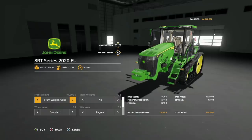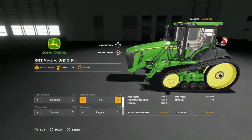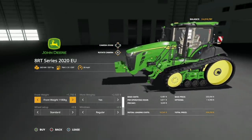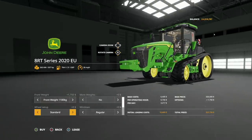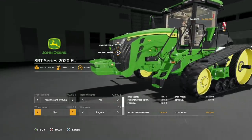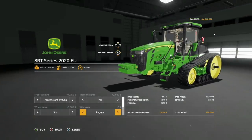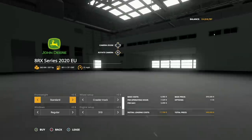That is going to hold pretty standard through the 8RT and the 8RX as well. Front weights are all going to be the same, plus the three-point — you can actually add more weight here if you'd like, up to quite a lot. Wheel setups: we have standard and three-meter tracks. Windows: regular and your tints. Engines are exactly the same as the 8R. Screen selections and working lights are the same as well.